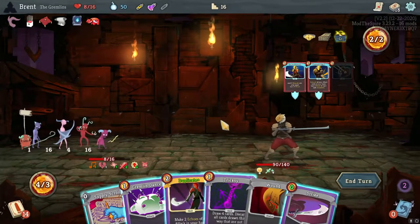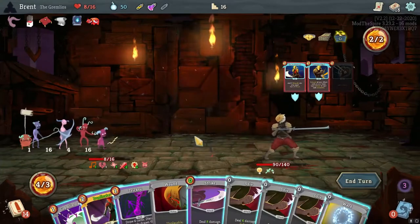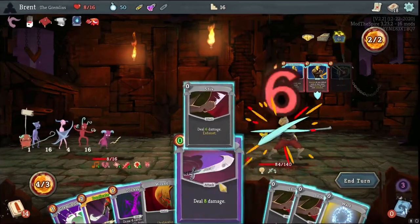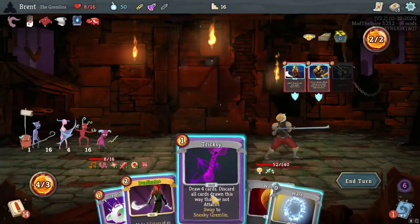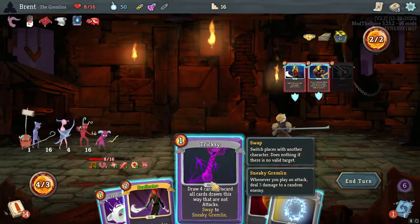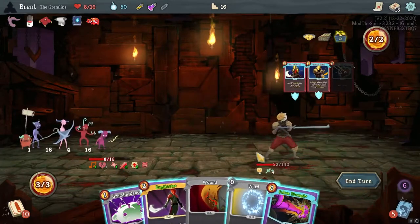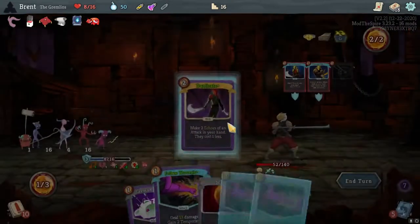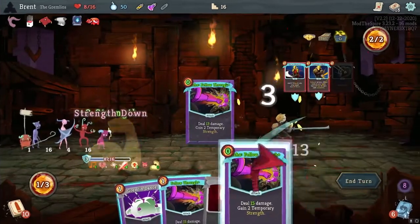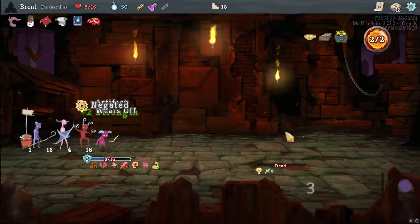Two cards, not very great. But this will be good - oh, this is a good one. Shiv, strike, shiv, shiv. Give me more attacks this way, which might be better, and we still can play the Duplicate. Trick See first - there's a Follow Through, that's what I like to see. Duplicate the Follow Through, gives us a bunch of extra strength. Oh, it does kill him!